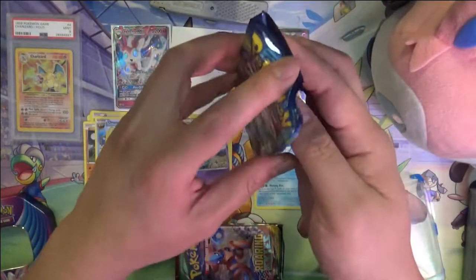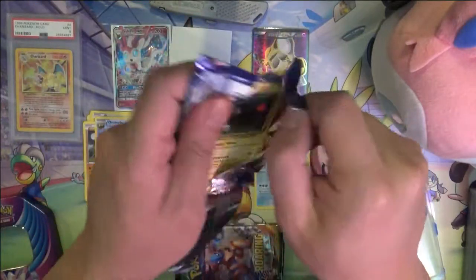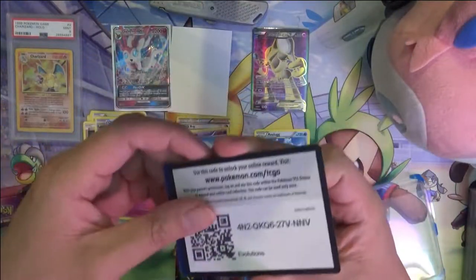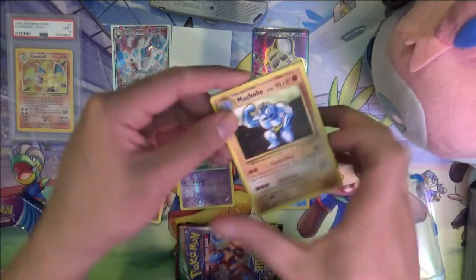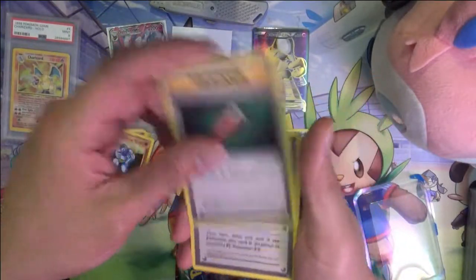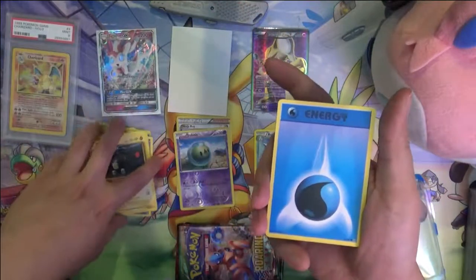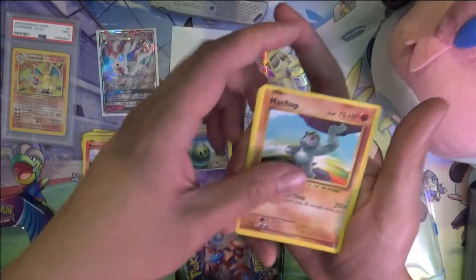Alright, Evolutions. I don't mind a reverse holo Charizard. These ones are always very nostalgic — Charmander, Full Heal, Venusaur, Spearow, Magnemite. It's funny because we'll be talking a bit later about some of these cards, just the original versions. Voltorb, Ekans.